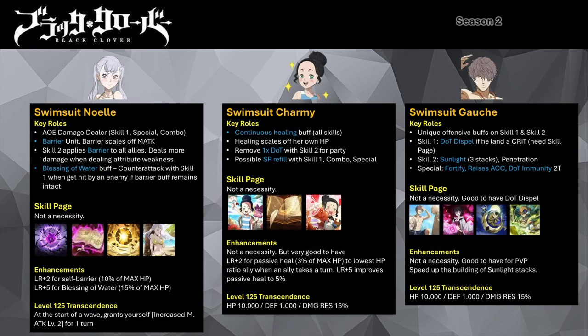Now let's talk about the Season 2 mages. Swimsuit Noelle is one of the game's first meta units when the game was released. Although she has fallen off for PvP use due to barrier negation and barrier removal units, she is still a viable mage for PvE. She has a lot of AoE skills, making her one of the best mages for wanted missions, capture the king woofs, or monster attacks that demand heavy AoE damage dealers. She is one of 4 units that can reliably give barrier buffs to allies. Barrier will negate damage until the barrier value is fully neutralized, and her barrier scales off her magic attack.